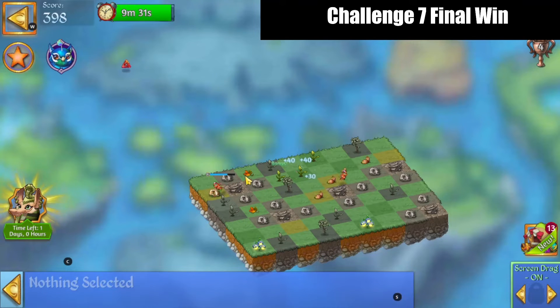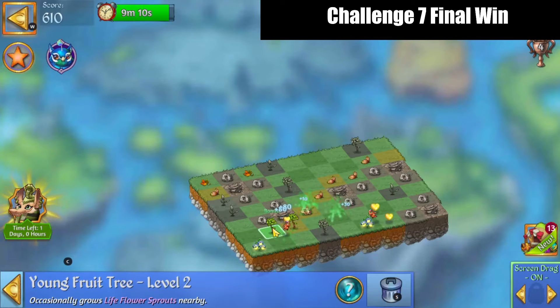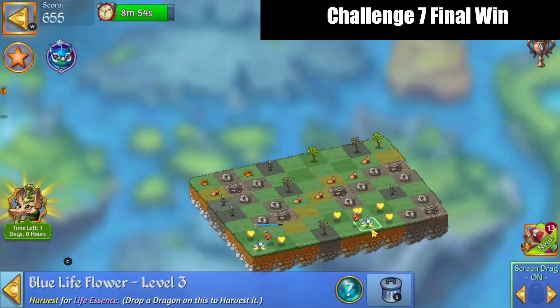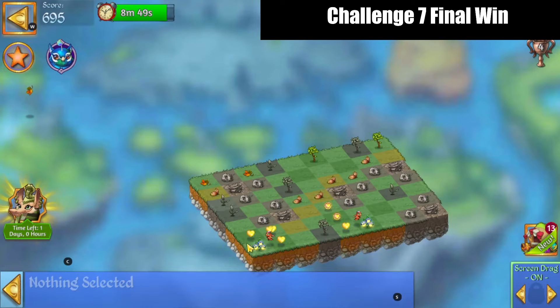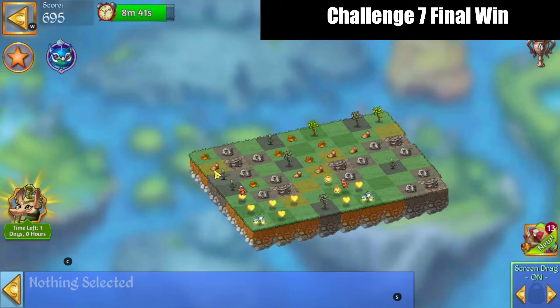5 merge those. 5 merge those saplings. 5 merge those essences. Tap those floating leaves in. And arrange those for a 5 merge. 5 merge. Break those down.